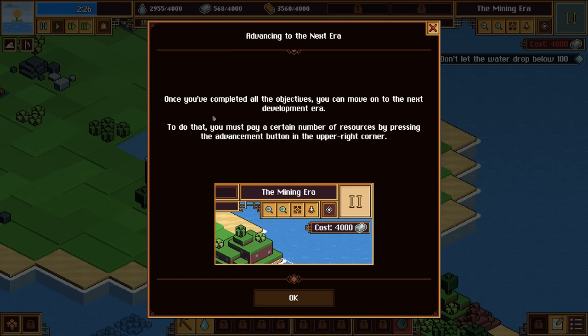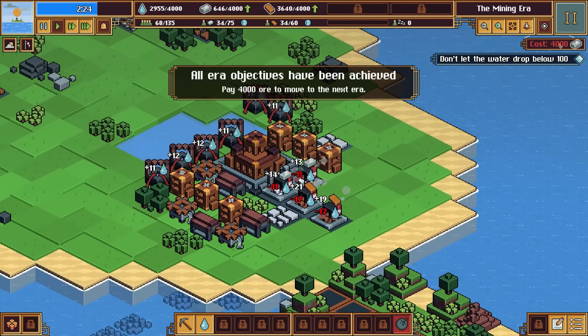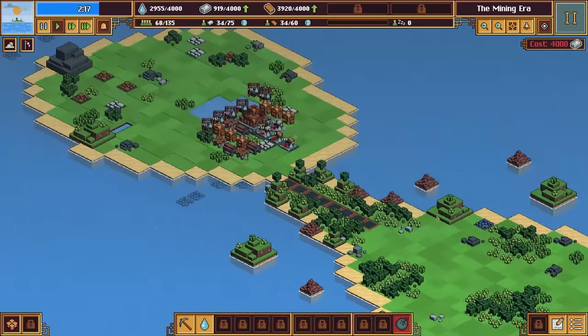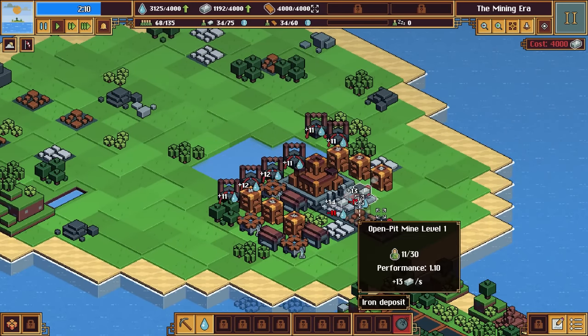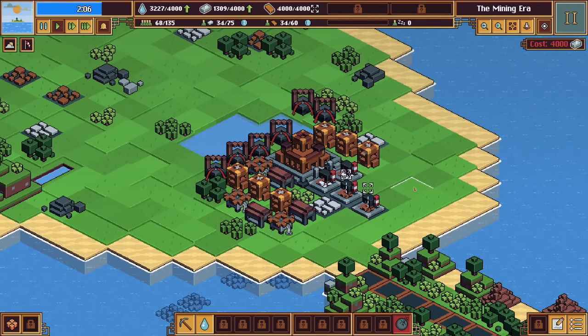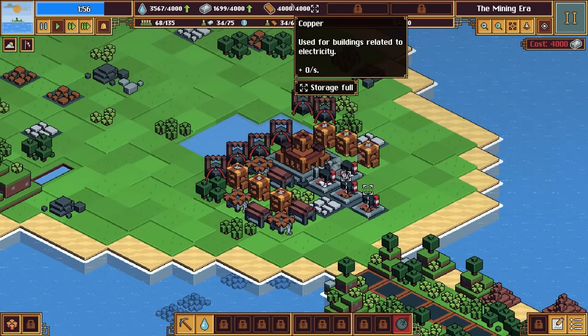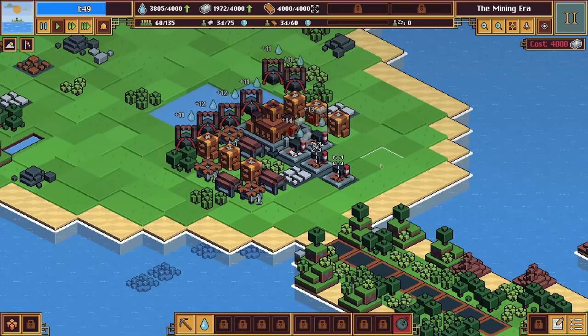Our two water tanks are built. Once you complete all objectives you can move to the next development era — press the advance button in the upper right corner. It costs 4000 to get to the next era. We don't have enough workers here. Copper's full so we'll wait for 4000 iron. It looks like we're midday.